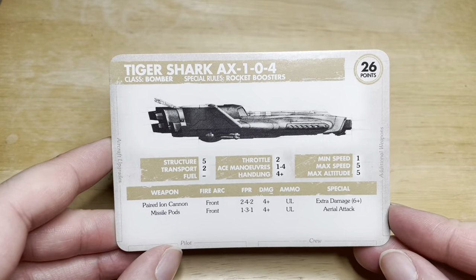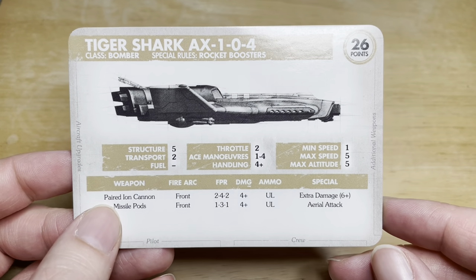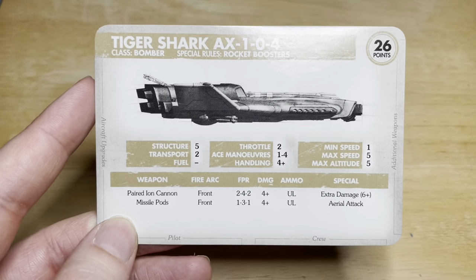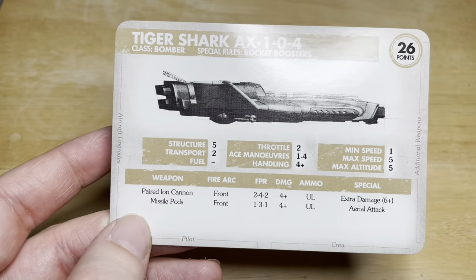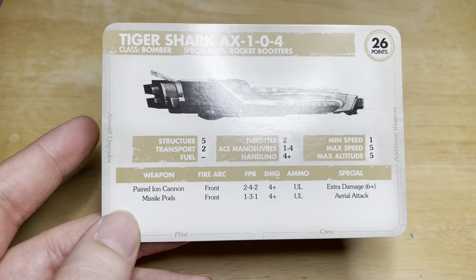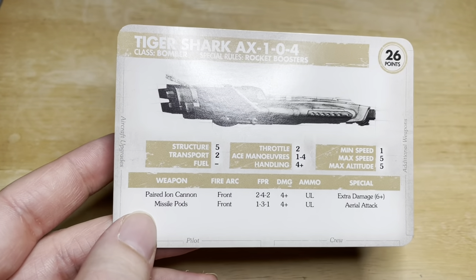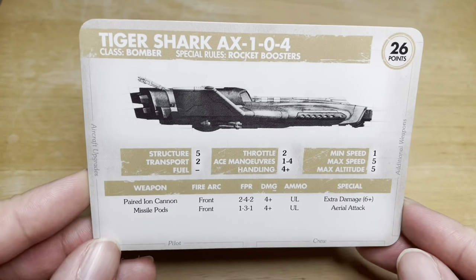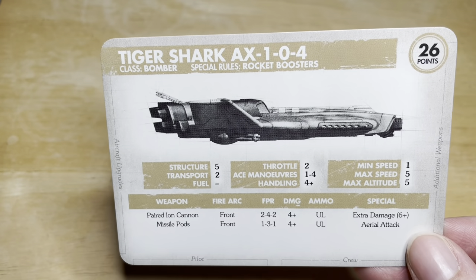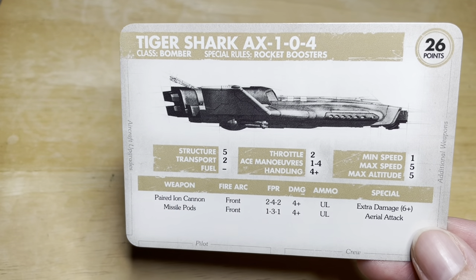The third variant is the Tiger Shark AX-104. Same stats again — the difference is the main weapons. This one has paired iron cannons: 2 dice short, 4 mid, and 2 long, with 4+ damage and extra damage on 6+. It's 26 points — more expensive than the railgun variant but cheaper than the burst cannon. It's more of a mid-range ship overall. I don't have a model for this one because you only get 2 Tiger Sharks in the core box, and I may need to buy another box to build this variant.